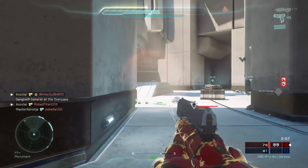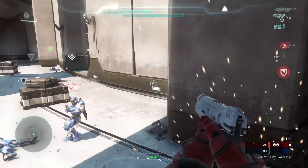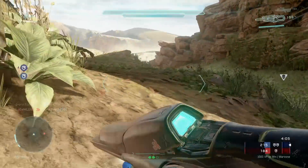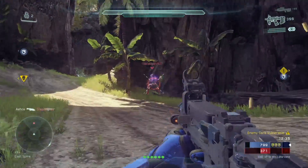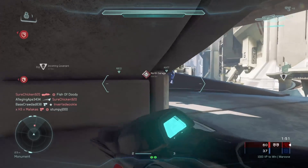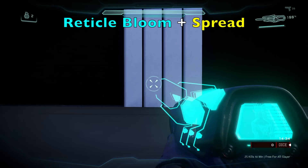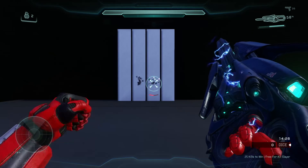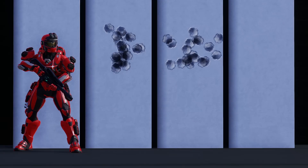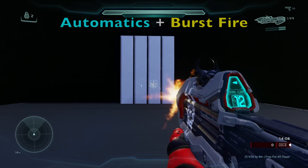Not only does the Gunfighter Magnum have a TTK of 1.2 seconds, it does not have the same problem that affects the Storm Rifle, SMG, and AR — and that problem is distance. The in-game TTK for automatic weapons becomes longer as distance increases because these weapons have reticle bloom, resulting in worse accuracy the further you are from the target. Beyond the 15 meter mark, Storm Rifle, SMG, and AR TTKs will start getting longer to the point where it takes around 2-3 seconds at minimum to kill an enemy.